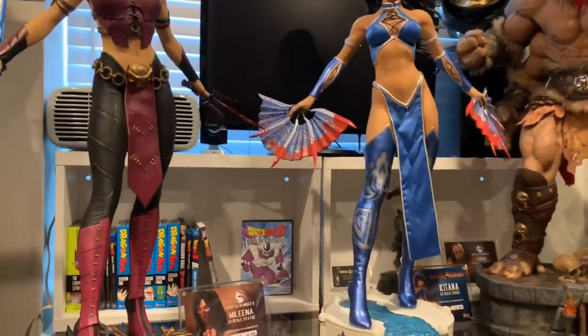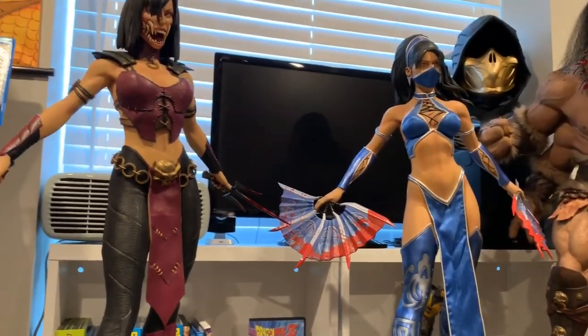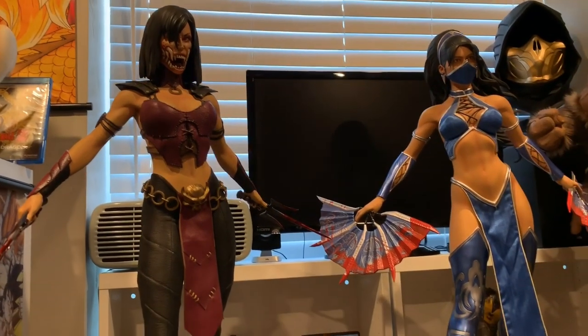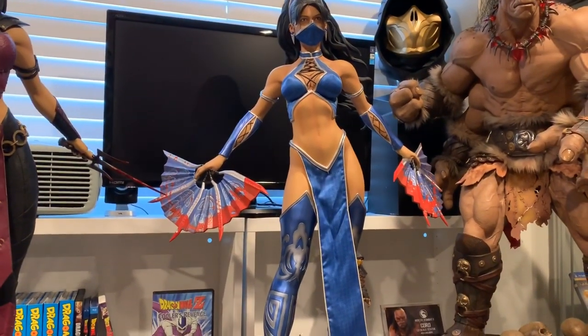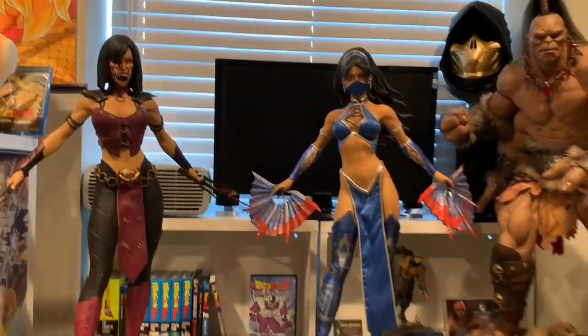I plan to display only the masked head. I really don't like Katana unmasked — Melina looks awesome because of the teeth, but Katana's unmasked just doesn't look near as good. The mask is the way to go. She's a sexy ninja and this is how she's supposed to be displayed.